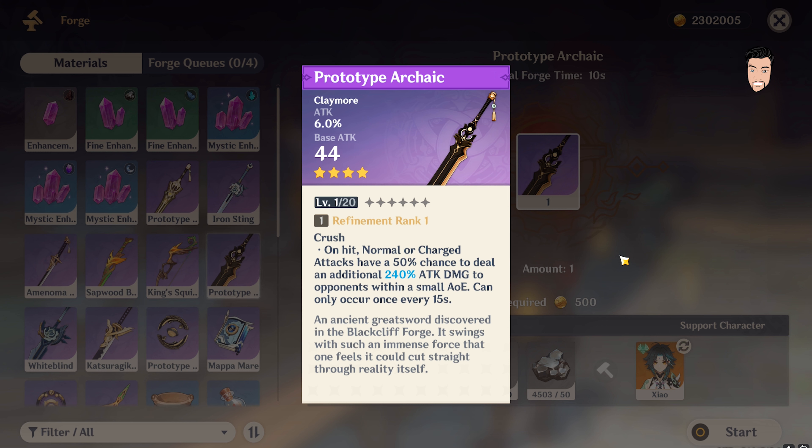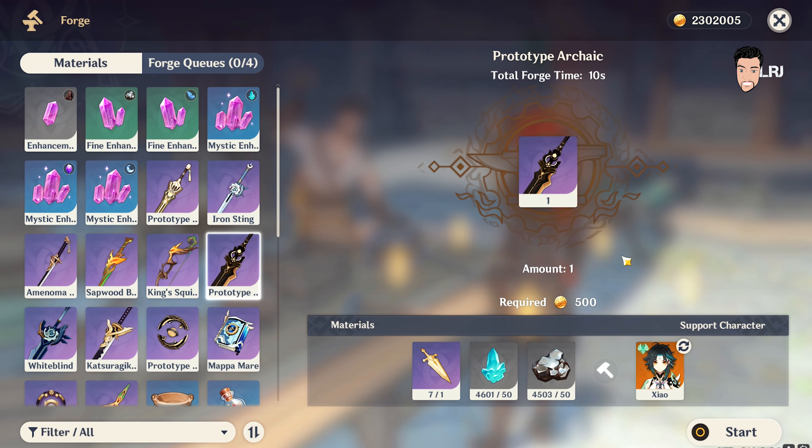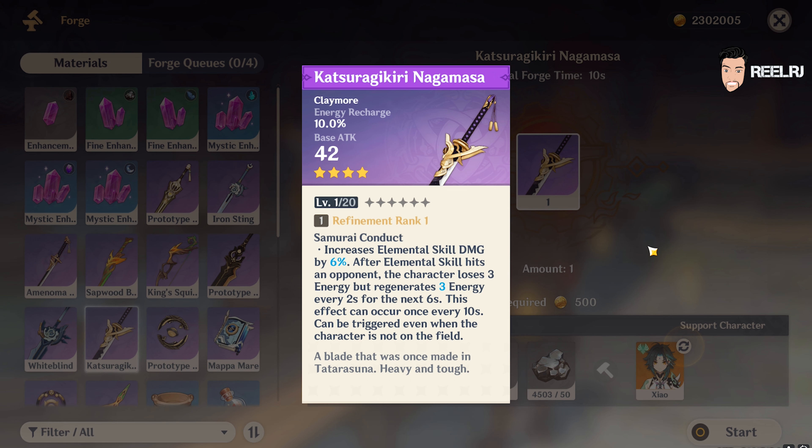The reason I'm putting this weapon at number five is that it gives a lot of attack, and when you're building any DPS character in the game you need a ton of attack. On number four, we have an Inazuma forgeable claymore.